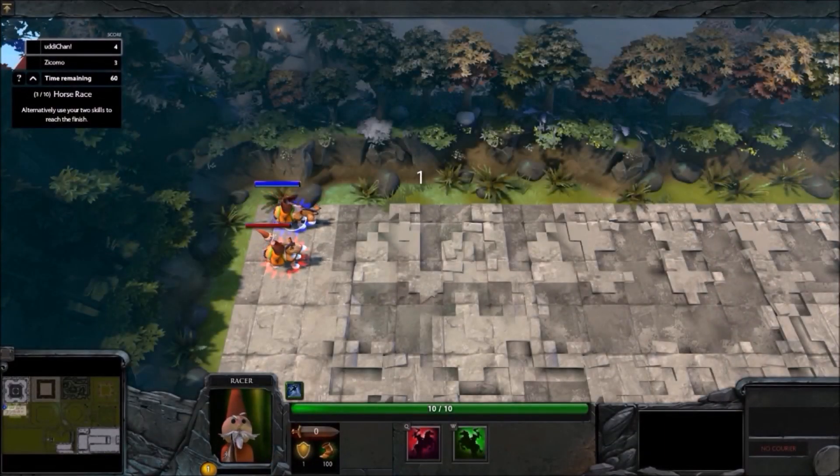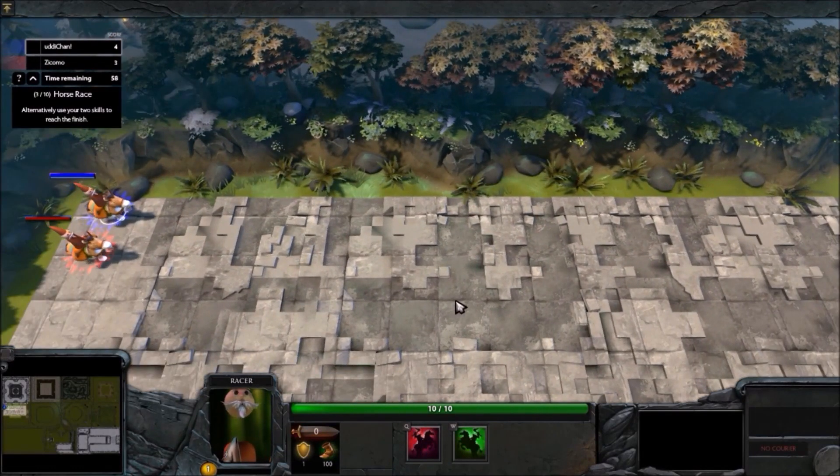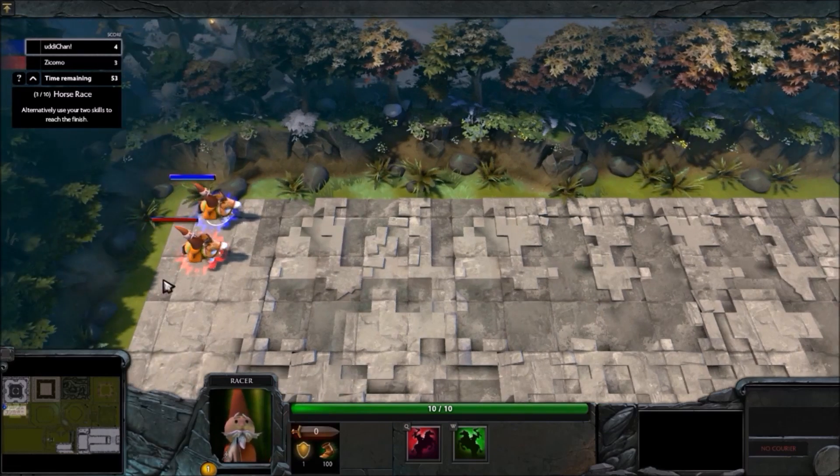Then there's a race where your horse takes a step when you use two of your spells alternatively. So spamming Q and W alternatively is the trick here.